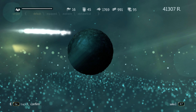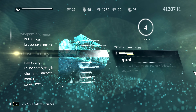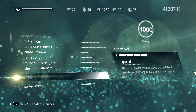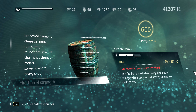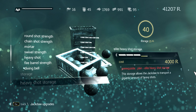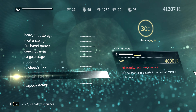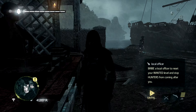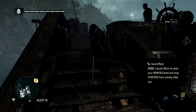I really need to discover the elite storage for mortar shots. I need ram strength — I don't have the elite ram plan yet. I also need the elite heavy shot plan and elite fire barrel, plus elite heavy storages for mortar and fire barrels. Elite harpoon too, but I don't really think I need that since I got all the whales I needed. Let's head towards the second fort.